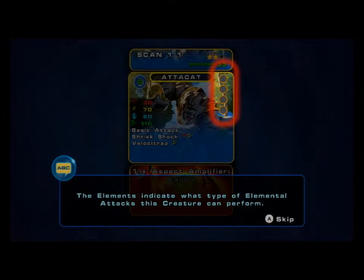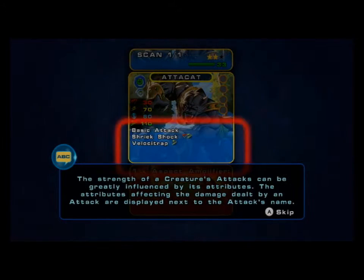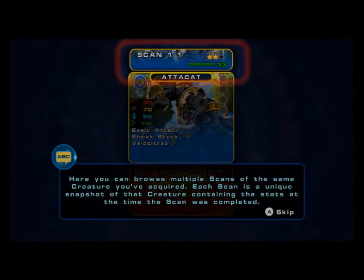The elements indicate what type of elemental attacks this creature can perform. You'll need Mugic counters to cast Mugic. This number shows how many Mugic counters each creature brings to your army. The strength of a creature's attacks can be greatly influenced by its attributes. The attributes affecting the damage dealt by an attack are displayed next to the attack's name. The tribe affiliation icon indicates the tribe that the creature belongs to. Some creatures cannot enter mixed armies. Here, you can browse multiple scans of the same creature you've acquired. Each scan is a unique snapshot of that creature.